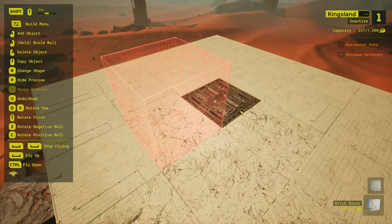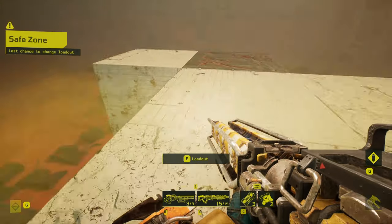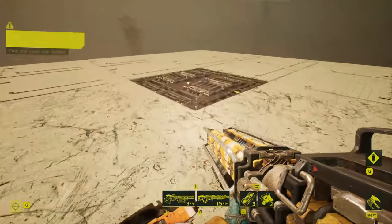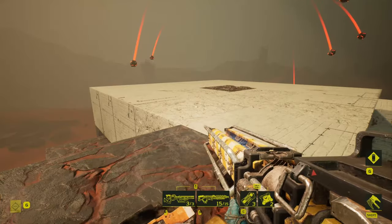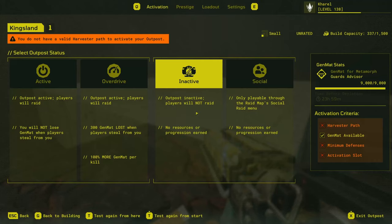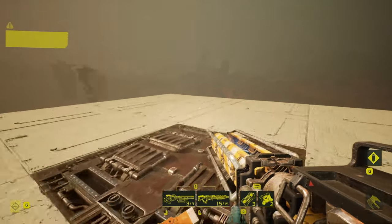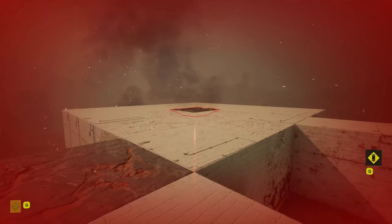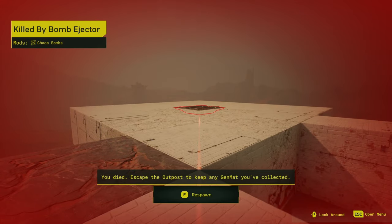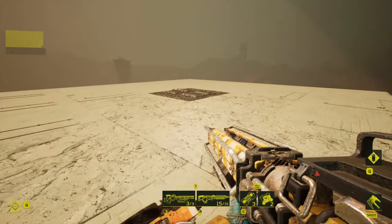From previous tests, a normal bomb trap on the floor spread bombs just about to the edge of the platform very consistently. However, with Chaos bombs on a floor trap, they go flying off the edge in all directions. Testing this repeatedly, the bombs go higher and they go further. In fact, they can reach all the way to my safe testing platform — they were never able to do that in testing without this mod.